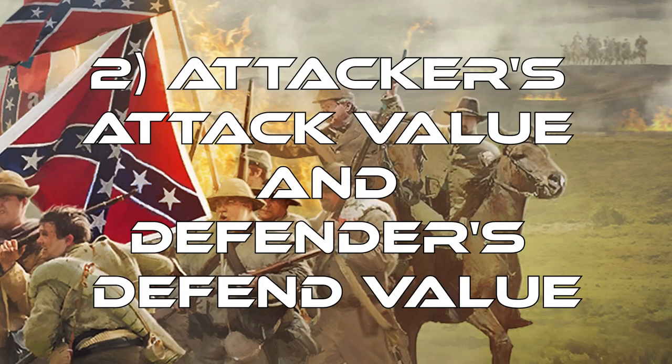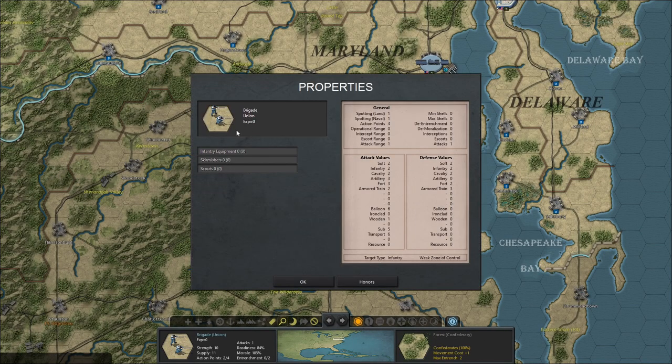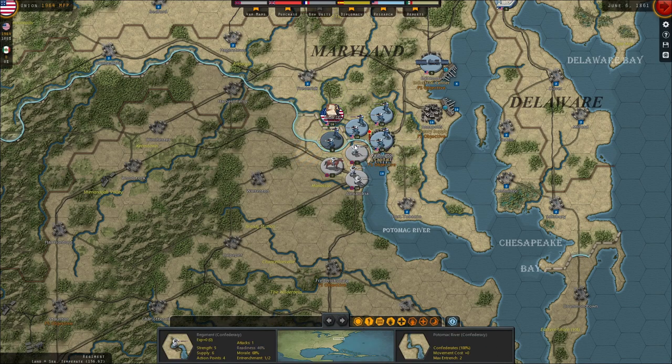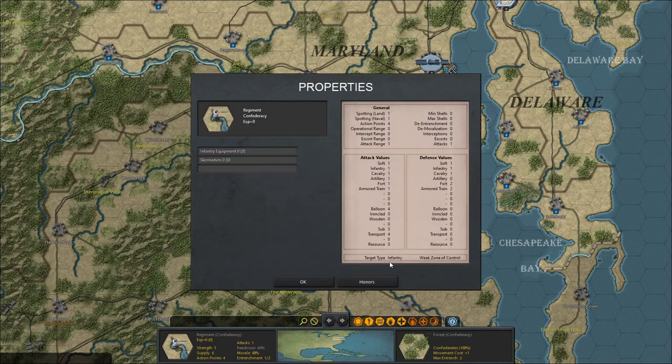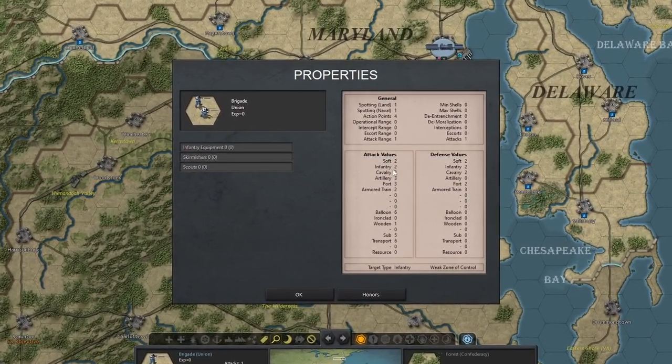Now let's jump into the main things that affect combat mechanics — combat losses — and that's the defender's defend value and the attacker's attack values. Click on a unit, then click the magnifying glass at the bottom to get its information. You want to look at the attack values, defend values, and target type. This is an infantry unit. Then right-click away, click on the enemy, and open properties — that's also infantry. So the enemy is defending, meaning the value I care about is infantry defense equals 1 in the defense value column. For my attack value, I want infantry attack, which is 2.